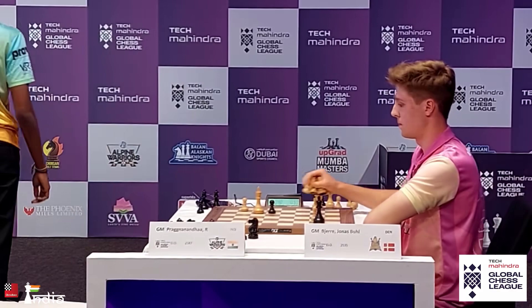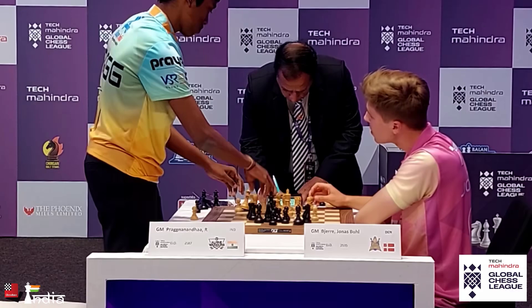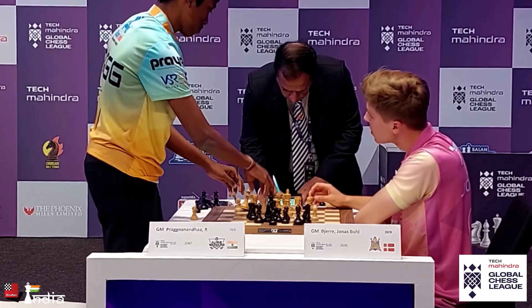Prajnananda moves on to 7.5 out of 8 in this tournament. Spare a thought for Jonas Bjerg, who has been playing great chess, building up wonderful positions. Even here he was very close to beating Prajnananda. But in the end he is faltering, and with that his team is suffering. Even though Jonas lost, it was the Triveni Continental Kings that beat the SG Alpine Warriors in this match.